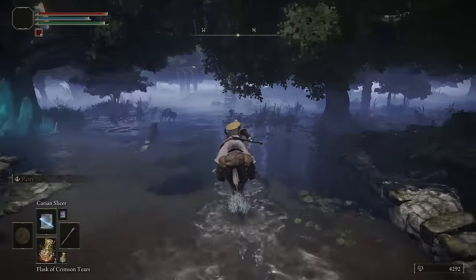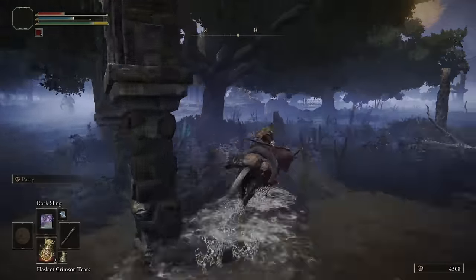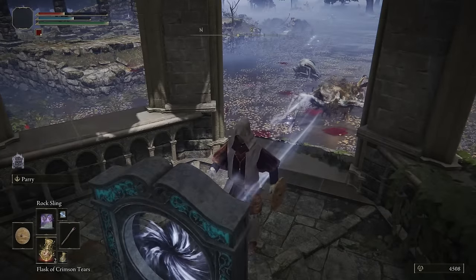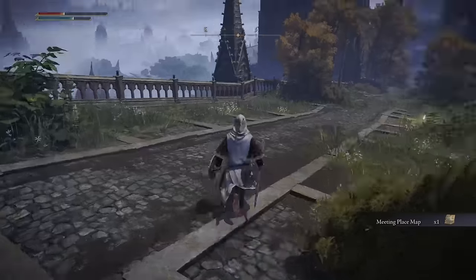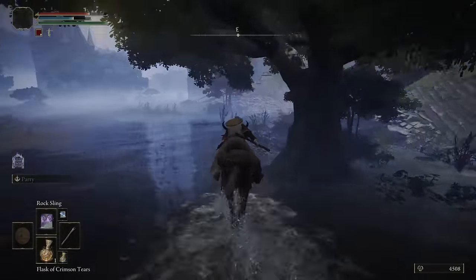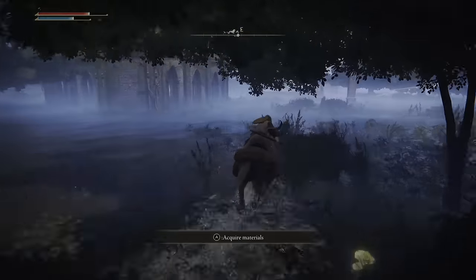Now we're going to grab our map for down here — these guys will be surrounding it, so lure them out or chuck them with some Rock Slings. Grab this map, hug the right side of the road, and past these ruins there will be another Grace. From this Grace, directly in the Lascar Ruins, go to this teleporter — it will teleport us right to the main gate of the Academy of Raya Lucaria. Once you get here, grab this Grace and follow the path I'll show you. We're going to grab another Golden Seed and another map. Head down, make a left at the courtyard, head down the steps, and right over on the building to the right there is another Golden Seed. Then make your way about south-southeast down to where that obelisk is on the map and grab another Grace and the map to this area.